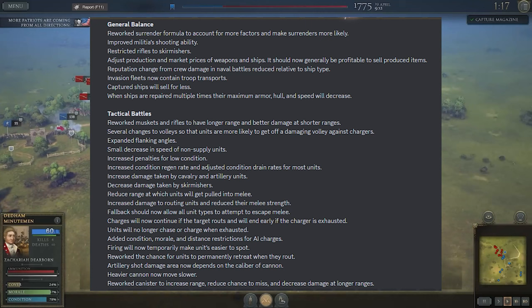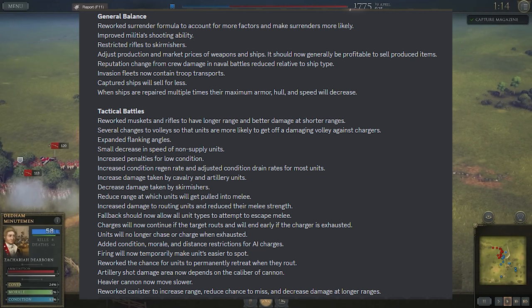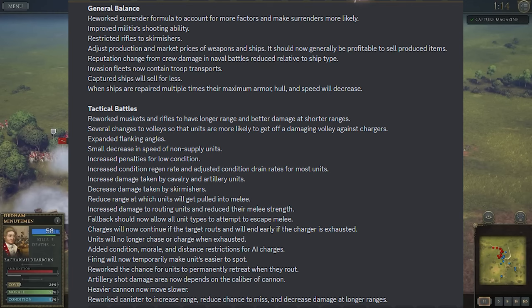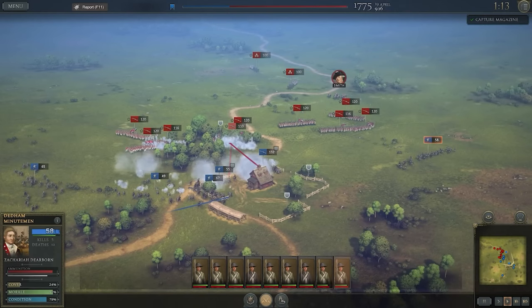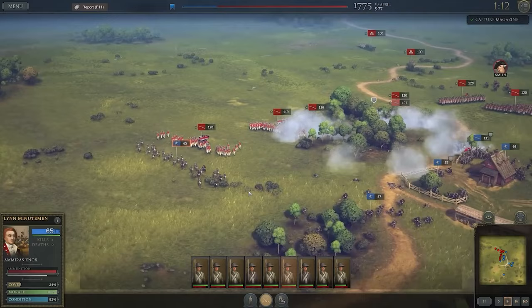Looking at previous patches, they completely reworked tactical battles. Skirmishes now take way less damage to represent their ability to form different formations. British cannons are more likely to make it over front lines, completely reworking how the AI functions. Muskets are now way more deadly the closer you are, so incoming British charges getting one or two volleys will devastate their numbers. They've also reworked how morale works and given you the ability to actually retreat from melee combat instead of getting stuck and dying to superior British soldiers.